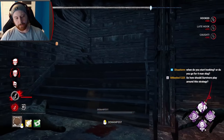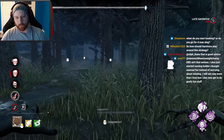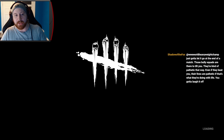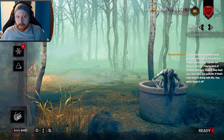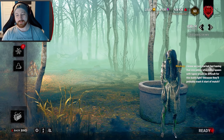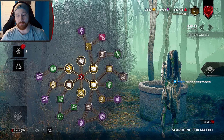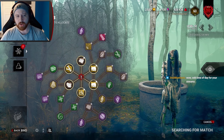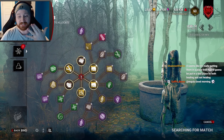They're picking up, they're trying to heal, they're trying to rebound. He's out in the open so we go for him — also because of the jolt. If we can ever get jolt to proc, it's extra free regression. Infectious also gives us an idea where survivors are. One survivor is now dead — let's get rid of this person. He's been picking people up so much that he basically put himself into a death scenario. We're just going to block it off.